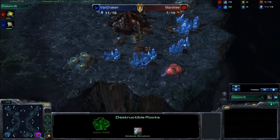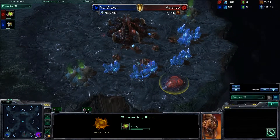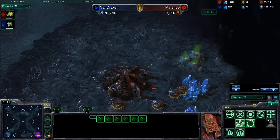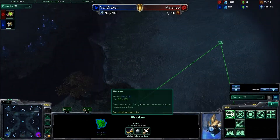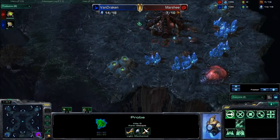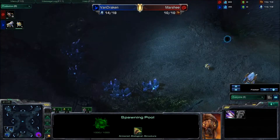Seven pool for Marshy — never mind about all that expansion stuff. So Marshy is doing some cheese, throwing down that seven pool. I should have been paying more attention to the mineral count. Van Draken's probe is scouting in the absolute wrong direction — he's already scouted the top left, moving up to the top right, and now he's finally going to get back to the main base as the spawning pool finishes. Three zerglings are underway.